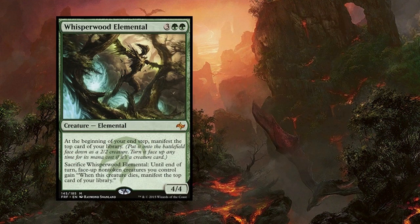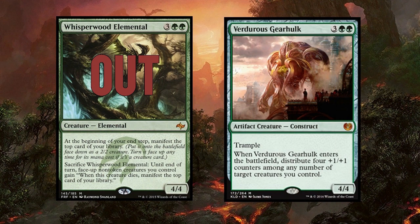Whisperwood Elemental is out and replaced with Verdurous Gearhulk. I like this change. Verdurous Gearhulk is very strong — just a big dumb beater — but also remember that green strategy has a lot of mana dorks ramping out big creatures, and Verdurous Gearhulk can make those mana dorks relevant again with its +1/+1 counters. Whisperwood Elemental is not a huge loss. I did like the army it created and the protection it gave, but it was a very slow mid-range card that just gave a lot of value. Maybe green does need some value though.